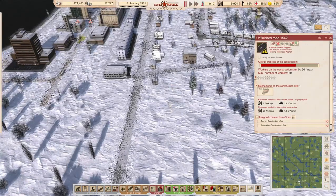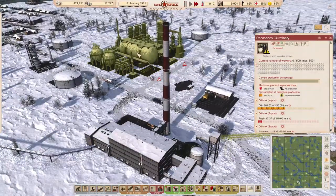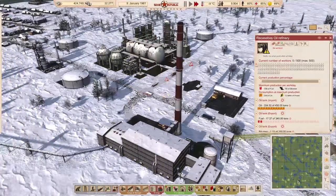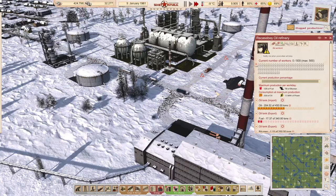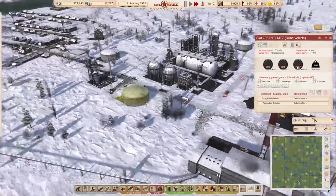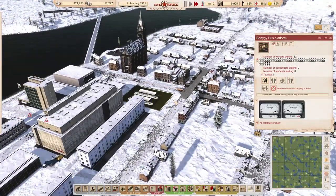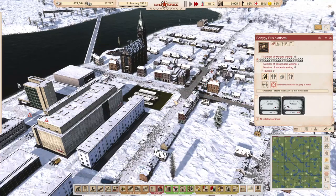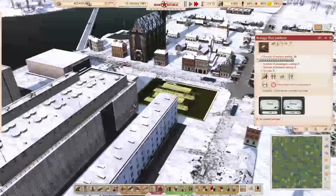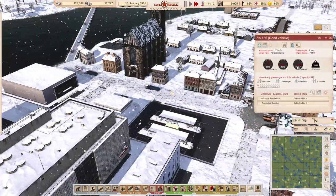Beautiful, beautiful work we're doing. How about that gas factory — no workers? They're stuck in a weird loop — stuck right behind each other. There's a lot of passengers, but it can't be enough to keep up with all the industrialization I'm doing right now.